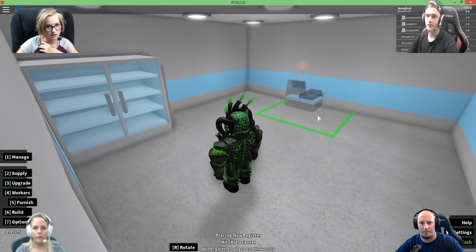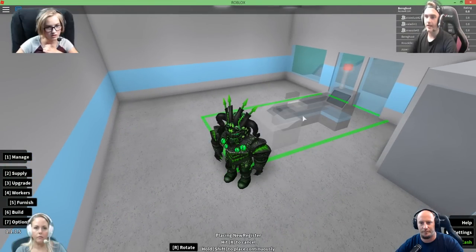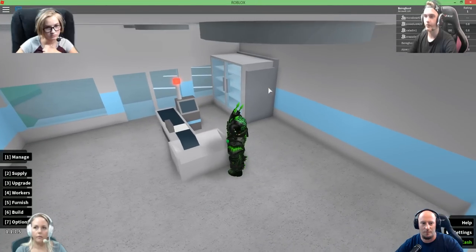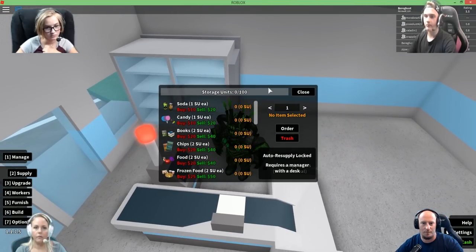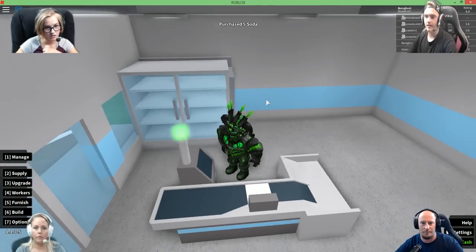Now I'll run you through the tools so you can get right into the game. This is the Furnish tab, where you can buy and place items to display your products, serve customers, or decorate. In the Supply tab, you can buy goods and put them into storage. Your Manage tab will allow you to designate items onto shelves and view your rating.